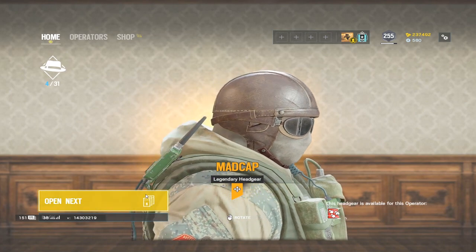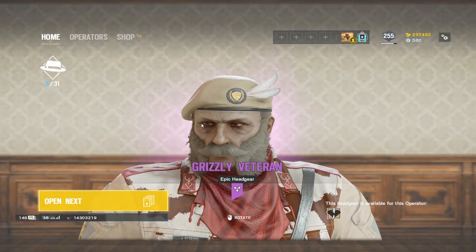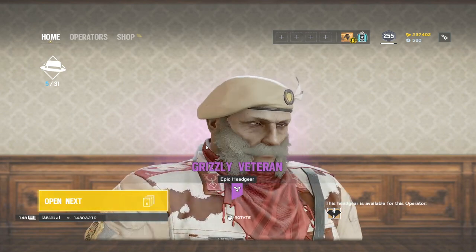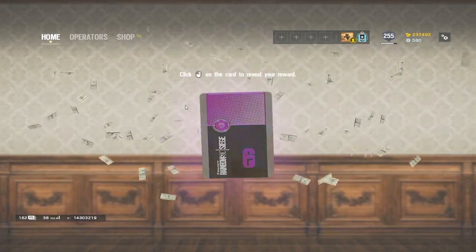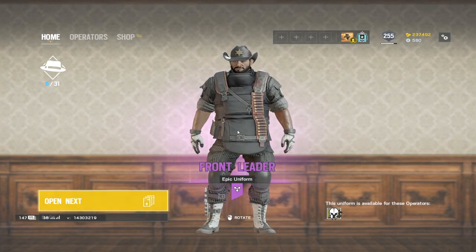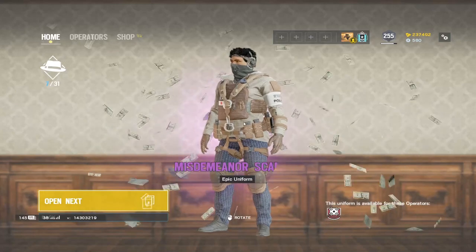This looks pretty normal to me. Doesn't look like it's anything new. Looks like the normal headgear — I have the cowboy one on. Maestro. They're putting a lot of ops into this. I guess it is 31 packs, right? That would make sense. Not bad, I don't mind that. I like that one. Echo. Alright.